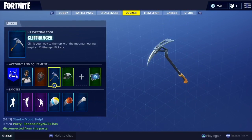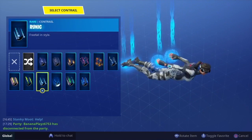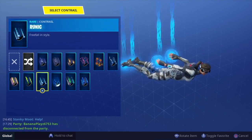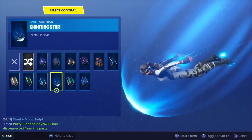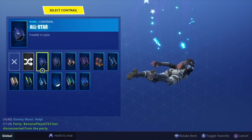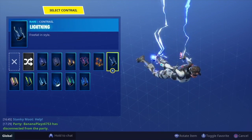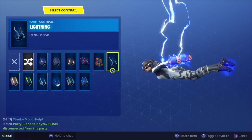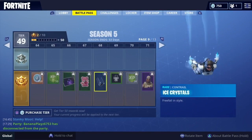Now for trails — there are a lot that go well with this skin. One I'm using right now is Runic, which looks pretty good. Another is Shooting Star — it goes perfectly with the skin and could be second or third on my list. All Stars looks all right but it's nothing much. The second best has to be Lightning — it looks so nice. And the best trail overall is Ice Crystals — it's just perfect, absolutely beautiful with this skin.